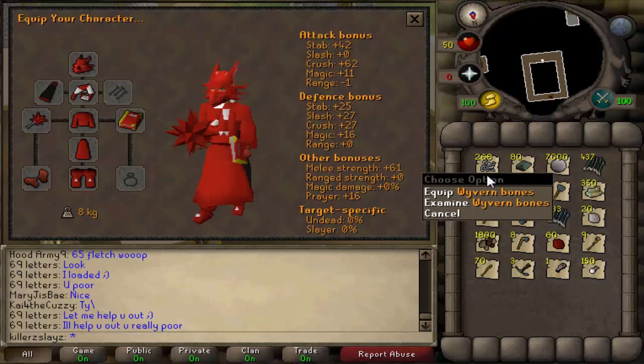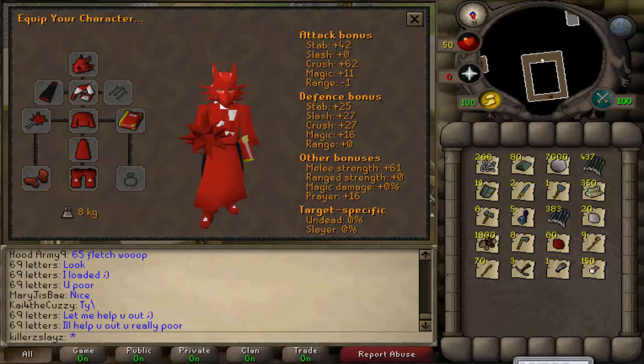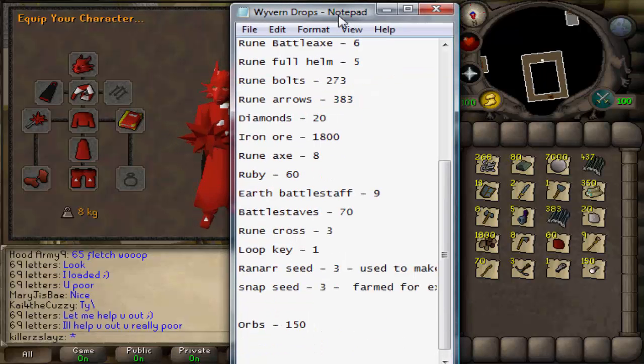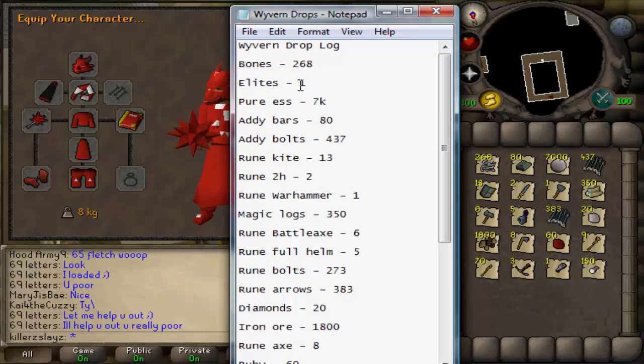I have killed 268 Wyverns, as you can see by the bones, and this is all of my loot. I kept a drop log, and as you can see, in that many kills I have one elite. But I have not had Dragon Plate Legs or Dragon Plate Skirt — don't ask me how. I should have had one by now; maybe three or four with that many kills. But you can be unlucky.